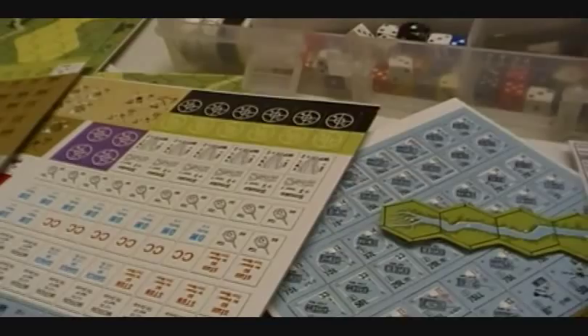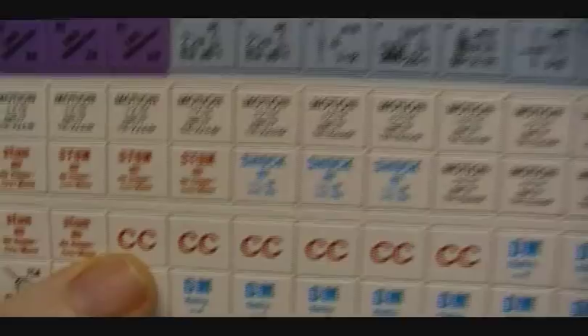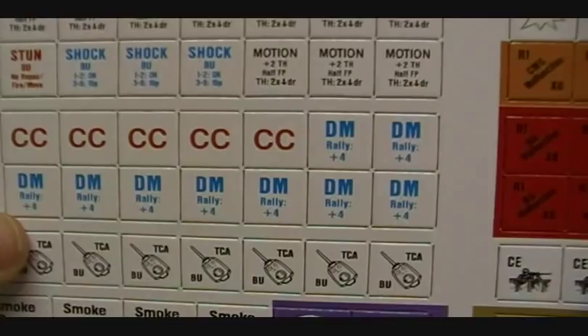Then we have the information counters — for example, DM, that's the desperation morale. These are all explained as we play the rules, but you can see there are lots of little pieces. So that's the basic infantry unit. The things that matter are his firepower, how far away he can shoot in hexes, and his morale. Those are the most important things, and there are a few other things on the counter that I'll teach you when I get to them.